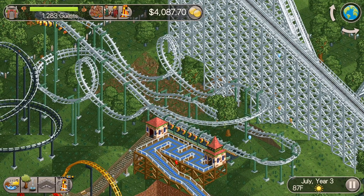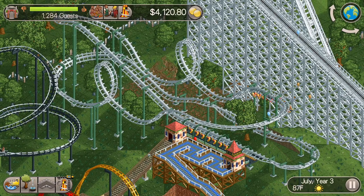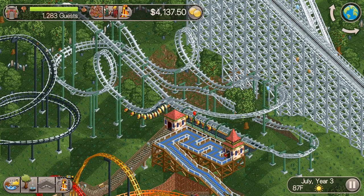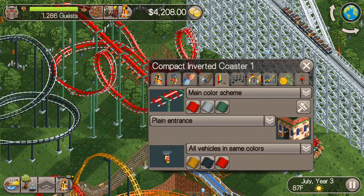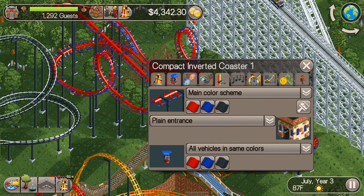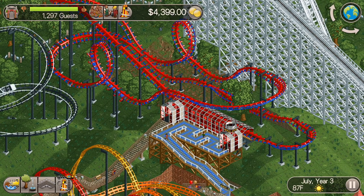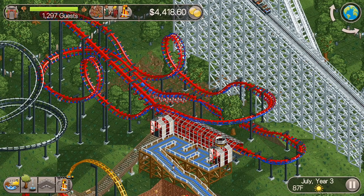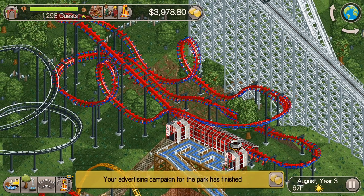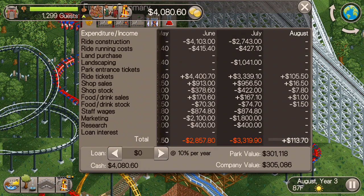Let's take a look at our guest count here — 1,283 guests. We're getting pretty close; we just need 115 more guests right now coming to the park, and it's steadily going up a little bit as I change the colors of this. It kind of looks like Spider-Man colors. Give me a ride name for this one — I haven't been asking you guys for ride names lately and I feel like I should, because you guys seem to like to name my rides. So I'll let you guys name this one.